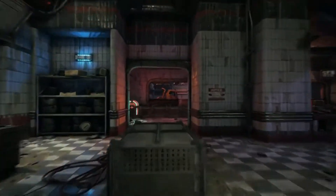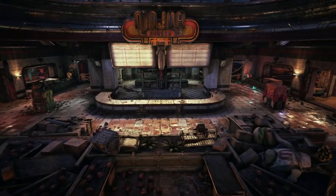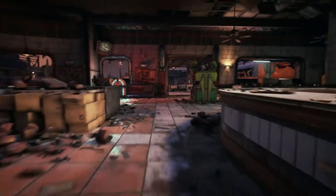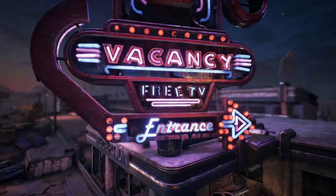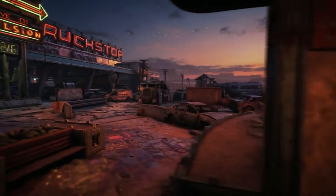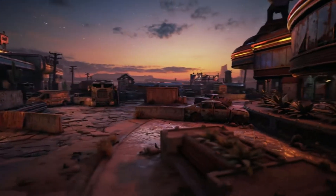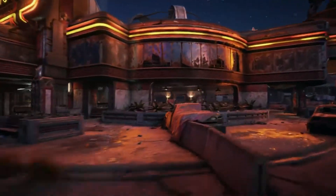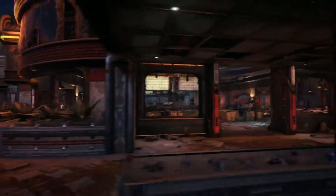We're going to get two new maps this month, as per usual. We're going to get one new map called Diner. At first I really did think this was Nowhere from Gears of War 2, but it turns out it's not Nowhere — it is Diner. It's a completely new map, described as a lone neon-lit diner in a dusty wasteland, the latest battleground for Gears of War 4.